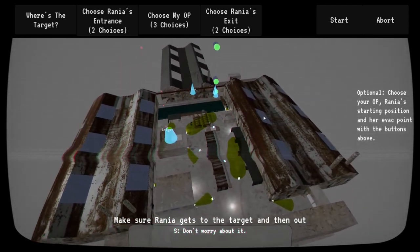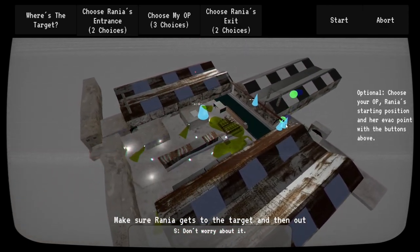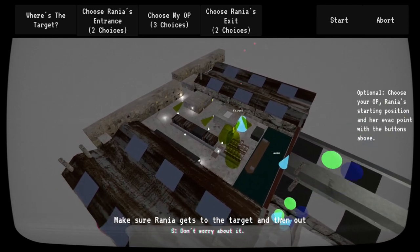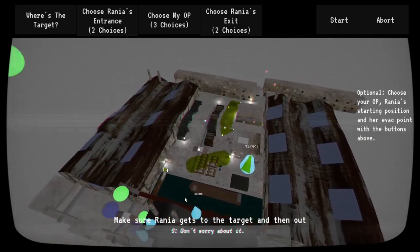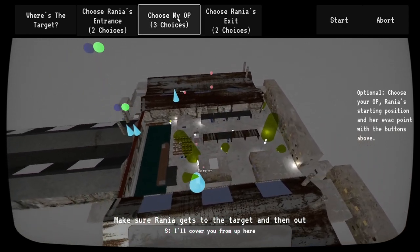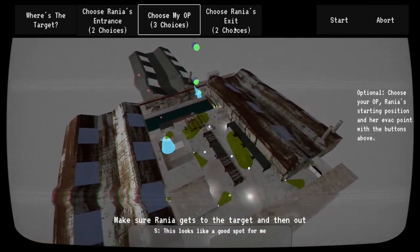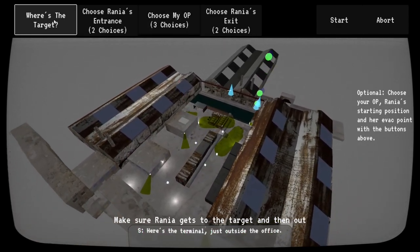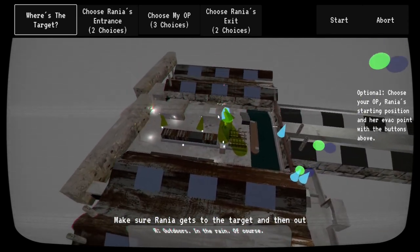You don't actually have to select anything in the planning phase — you can just go with the defaults, which in this case are Rania's start and exit points shown by the two floating bubbles. I'm using these see-through cones — I'll call them bubbles — just to mark things out. You'll be starting up here, though you can choose a few other places. The target is marked outdoors, in the rain, of course.